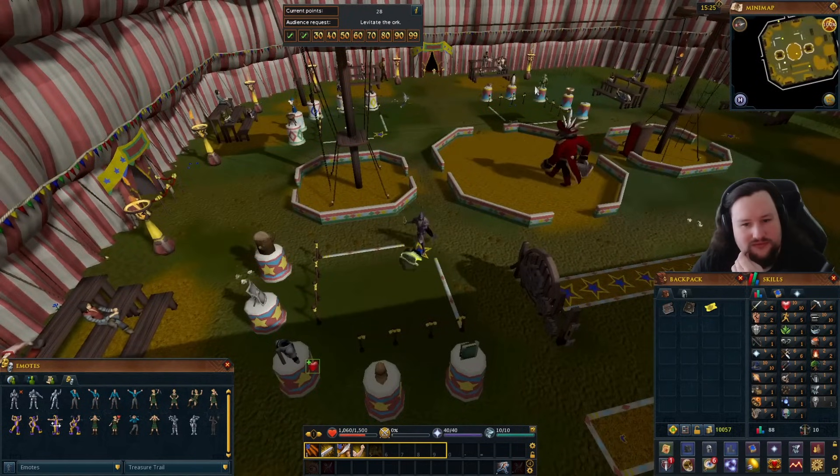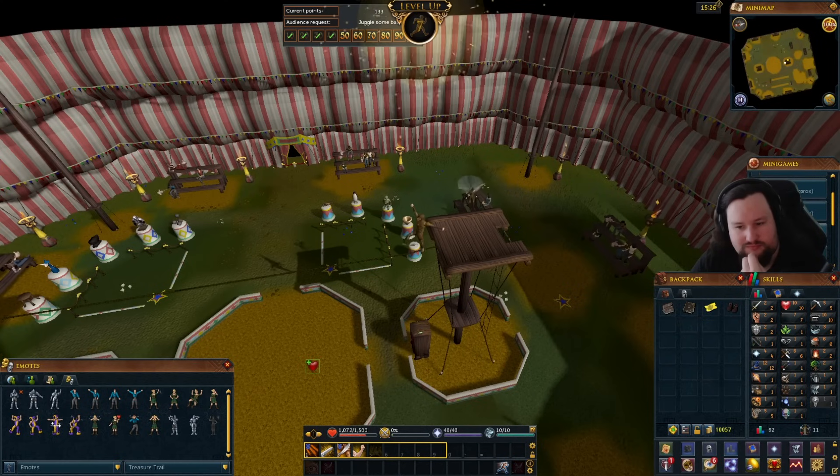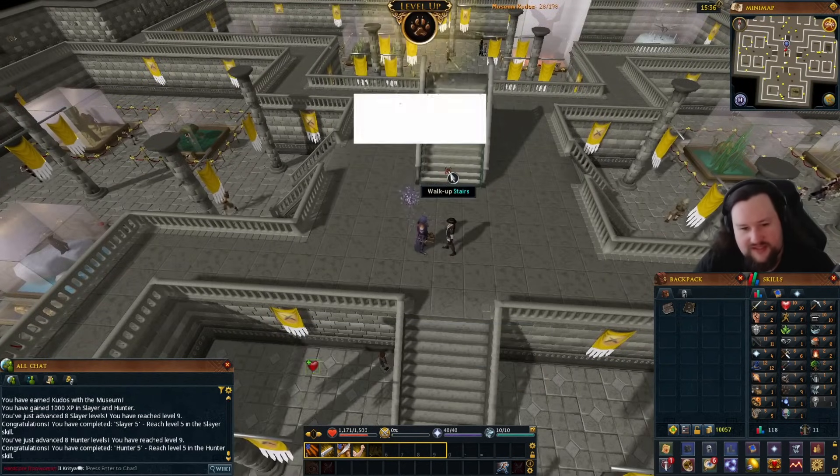From there we went and got some easy early XP — using the circus to get magic, ranged, and agility, and then doing the museum quiz for a jump start in hunter and slayer.